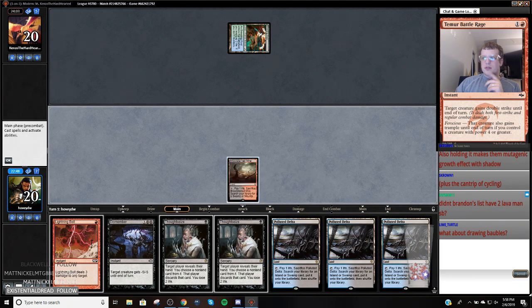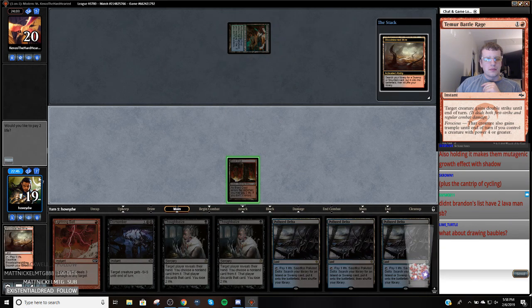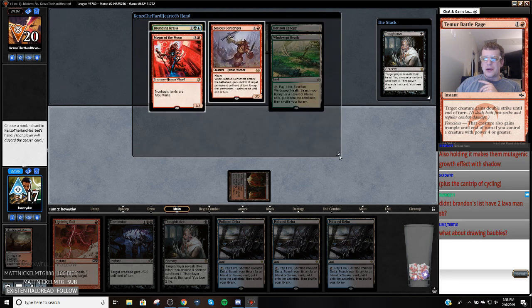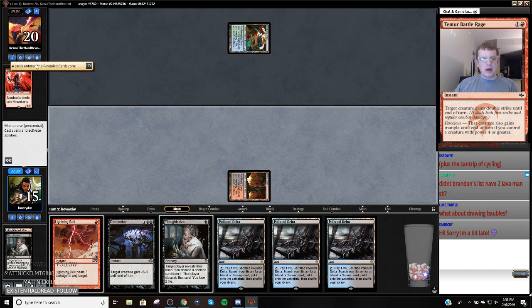I was talking about it — Humans just isn't all that great at the moment. So I cut one for a Ceremonious Rejection. I think Tron's good at the moment, so I just wanted another Tron card. We're just going to take this Magus of the Moon — we might be able to deal with this Bounding Krasis.